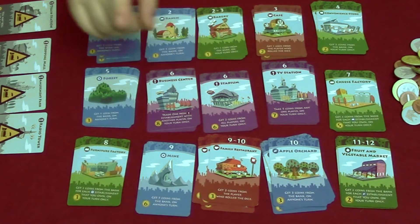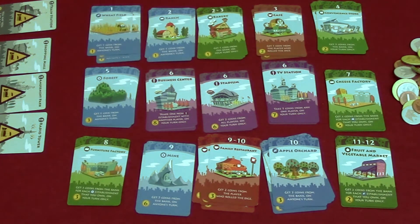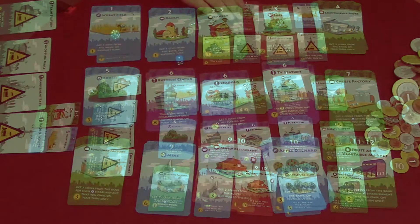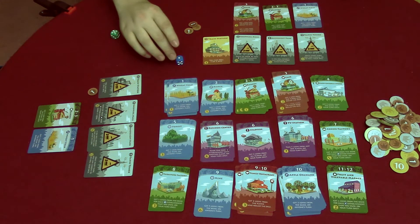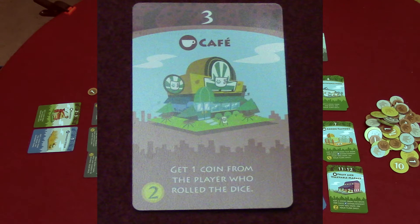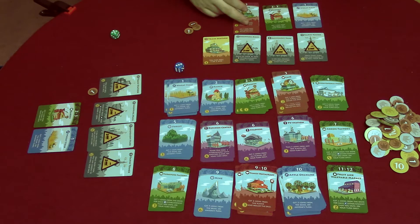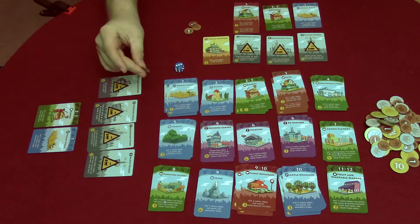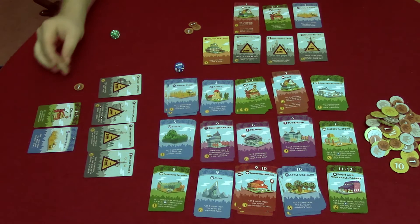There's an exception: with the major establishments, you can only have one of each different type. During the earn income phase, if another player rolled a three and you have two cafes, that player owes you two coins — one for each cafe. But if they only had one coin, they pay as much as they possibly can and the rest is null and void.